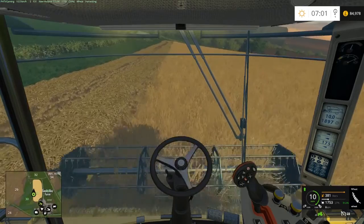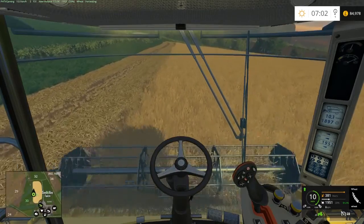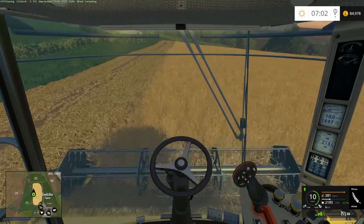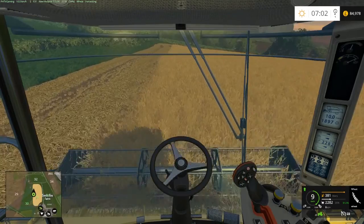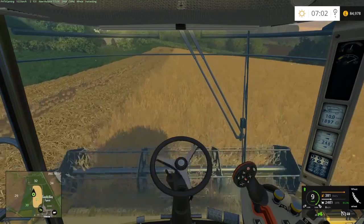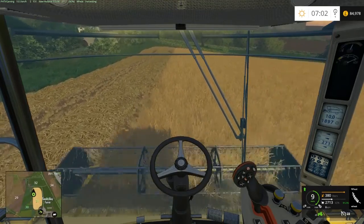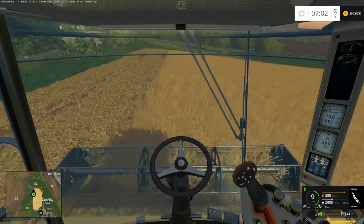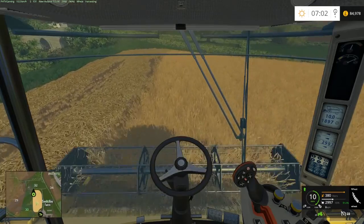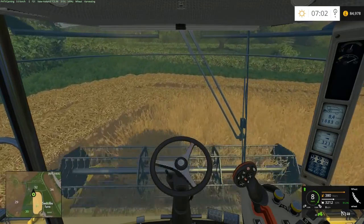I have a few interesting mods installed - like real terrain, which makes all your machines sort of sink into the ground, like earth, so it drives differently. Also drive control - firstly it makes you start your engine and disengage the parking brakes, and it also gives you bouncy suspension. That's why we are bouncing around a little bit. Sometimes if we look at our equipment from outside, the wheels keep bouncing around.